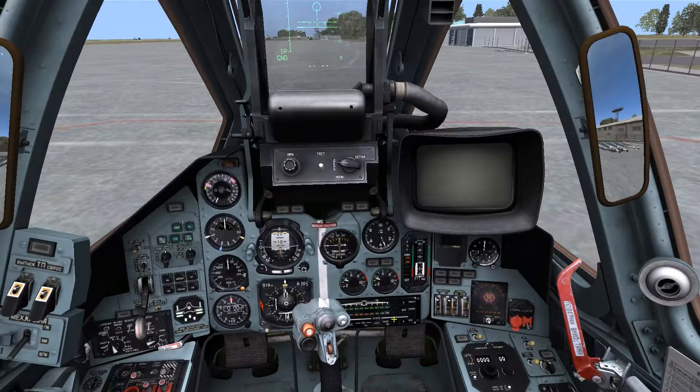We're able to see the weapons panel located in the bottom center of the cockpit, with the top row of lights indicating which stations have weapons on them, and the bottom row indicating which stations are selected.